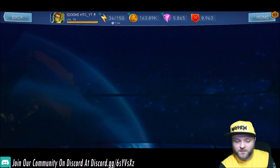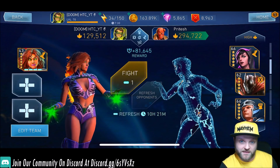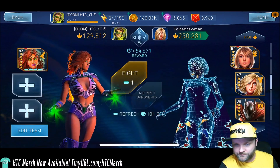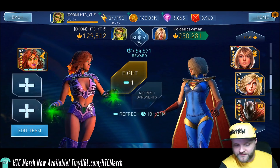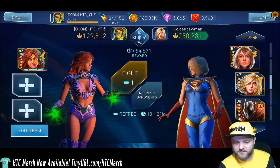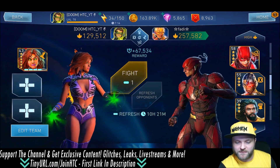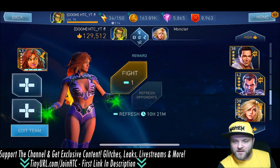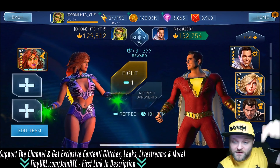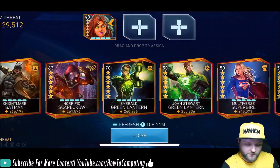If you use the right characters, it can be a pretty high level team. You can check it out with Starfire to see how high up she can go — maybe she can do a 400K threat team by herself. But as soon as you start getting higher up in threat level, it becomes harder and harder to find teams with the threat level you want to fight. But you can always beat the lowest threat team. Let's show you how simple this is.